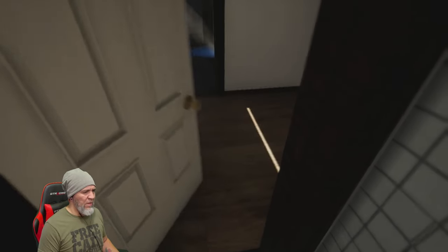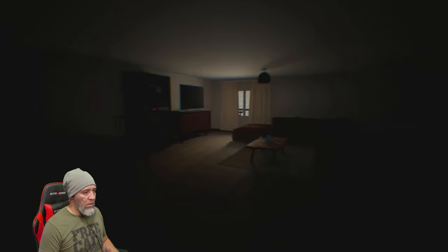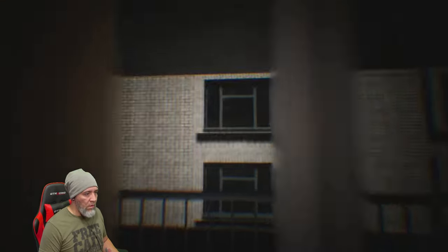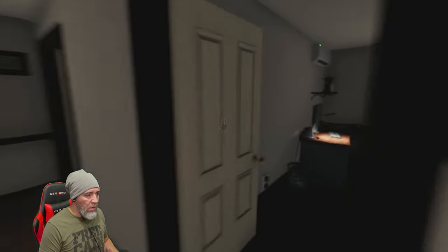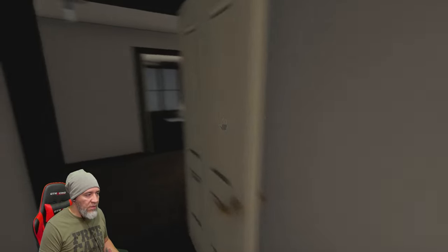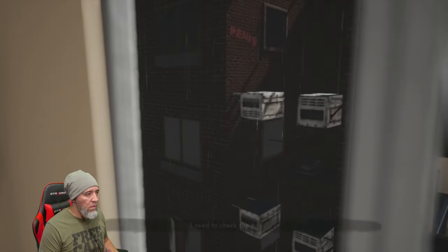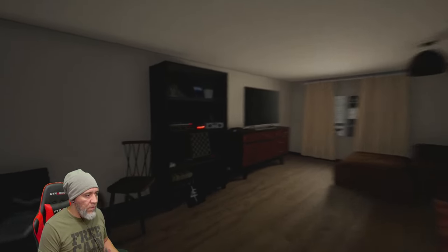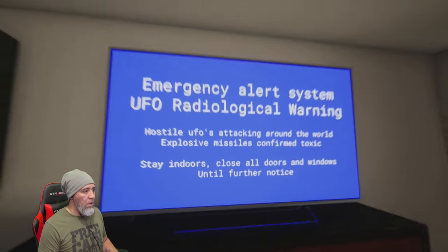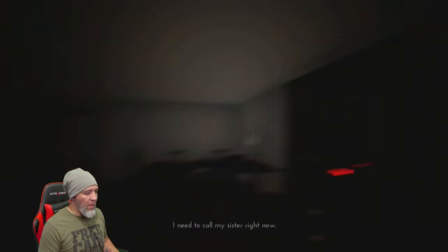I'm afraid to open this door. What the — what the — no way. Oh my god! What was that room that I could see out of? This is the one. Okay, that's still there. I need to check the TV. Where's the TV at? Emergency Alert System — UFO radiological warning, hostile UFO attacking. I need to call my sister right now.